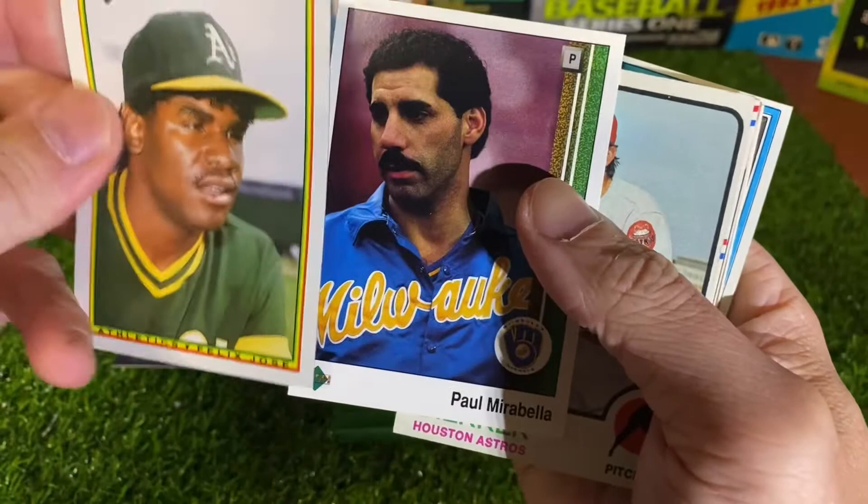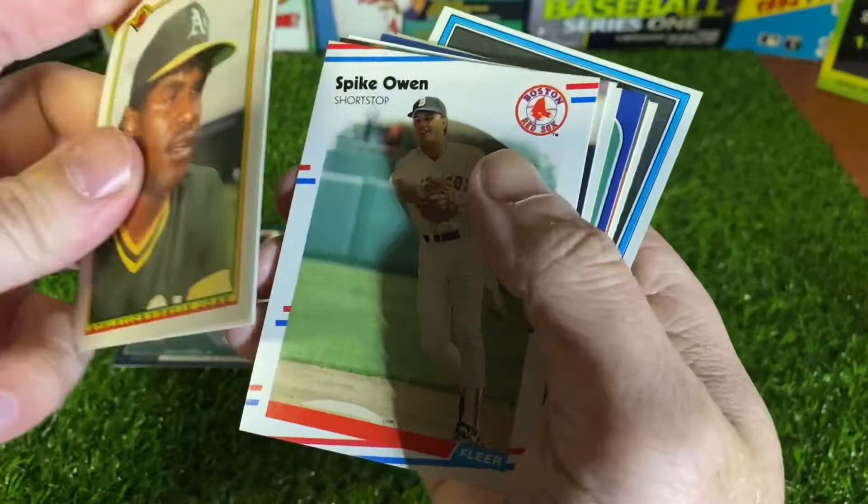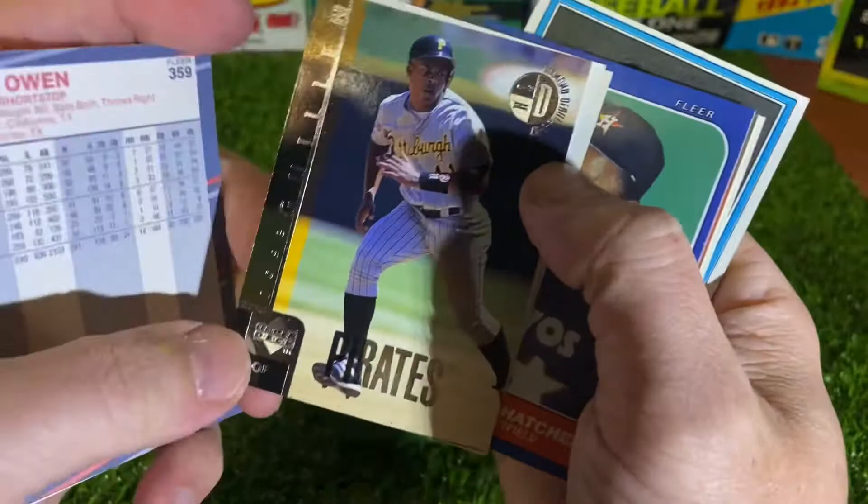So Felix Jose from 90 Bowman. Paul Mirabella from 89 Upper Deck. Larry Durker — also the former manager of the Astros — 73 Topps. And Spike Owen from 88 Fleer.